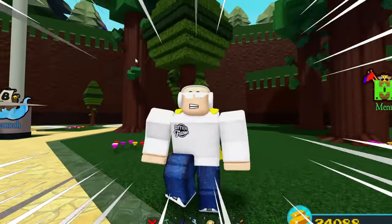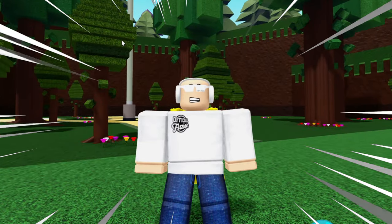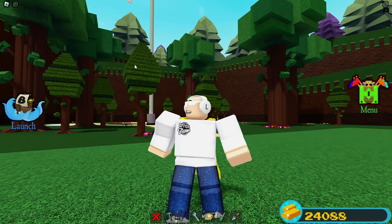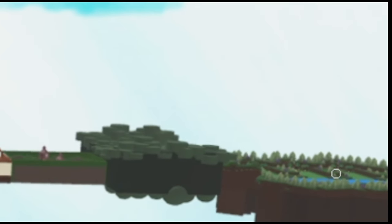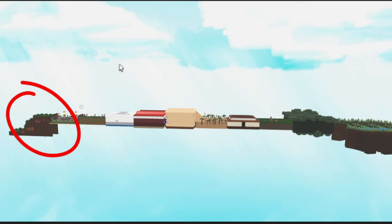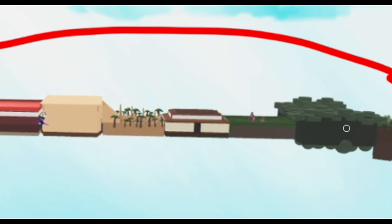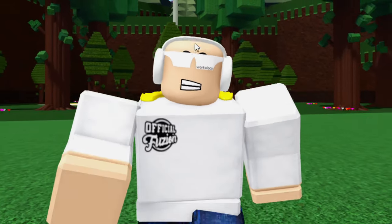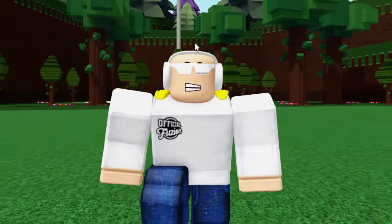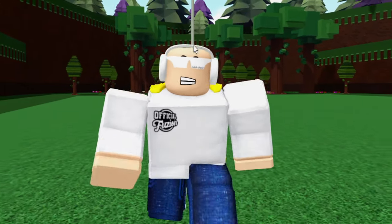In this video we are going to be joining a cursed version of Build a Boat for Treasure — you can basically call this Build a Boat for Treasure 2. Except instead of starting at the build plots like you normally would, you start at the end and make your way over to the build plots and sail it completely backwards. This is a fully functioning game, and it recently updated with a bunch of secrets.